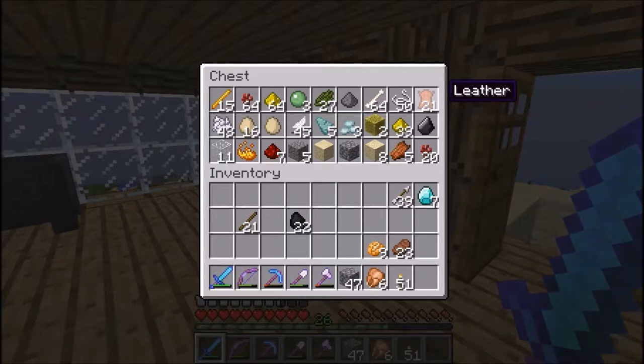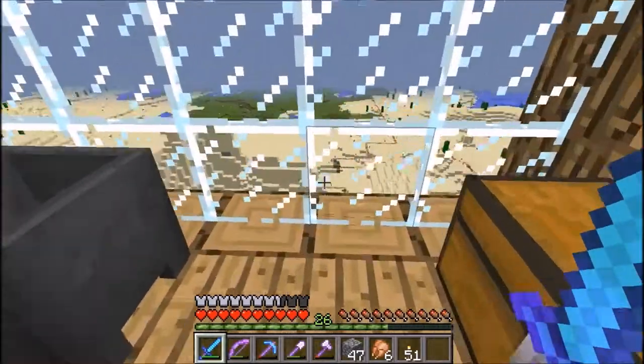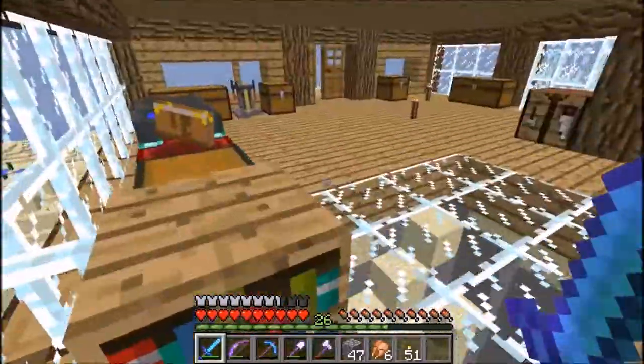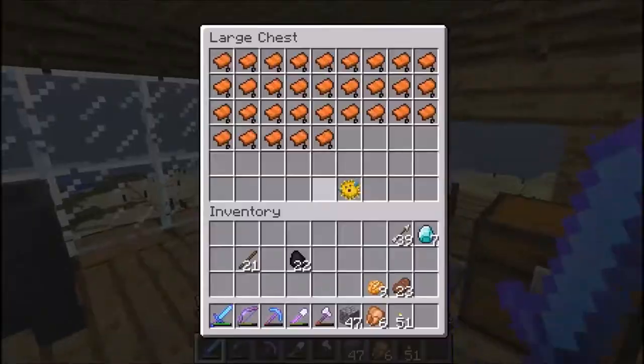Five plus four is nine, that's sixteen. Nine and then seven for the legs is sixteen, and then eight for the chest makes twenty-four - so we need three more leather. We'll put them around and just go over the top.